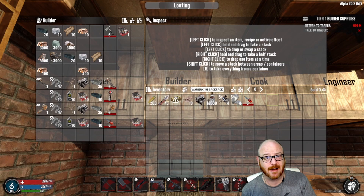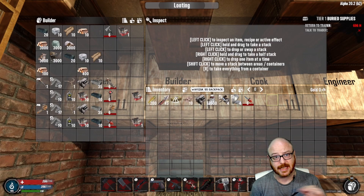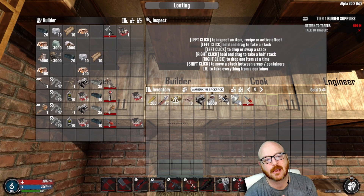The second and third tasks are all about gathering materials. You're going to need 3,000 each of wood, clay, and stone — task two done. Task three: 3,000 iron, 3,000 rolled iron, 20 forged iron, 10 duct tape, 10 leather. You're already over halfway done.